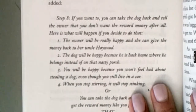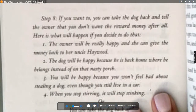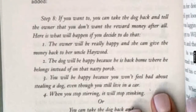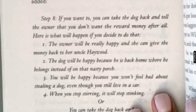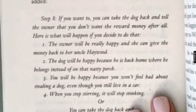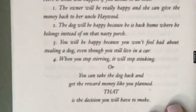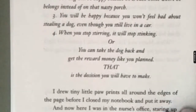I turned to a clean page and wrote April 28, Step 8. Then I added: Step 8 — if you want to, you can take the dog back and tell the owner that you don't want the reward money after all. Here is what will happen if you decide to do that. The owner will be really happy and she will give the money back to her Uncle Haywood. Number 2, the dog will be happy because he is back home where he belongs instead of on that nasty porch. 3, you will be happy because you won't feel bad about stealing a dog even though you still live in a car. 4, when you stop stirring, it will stop stinking. Or, you can take the dog back and get the reward money like you planned. That is the decision you will have to make.